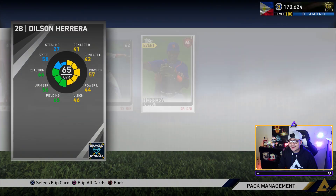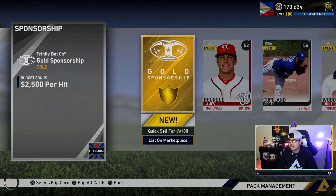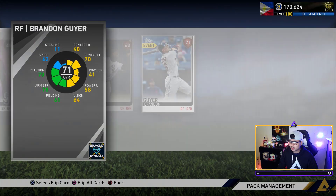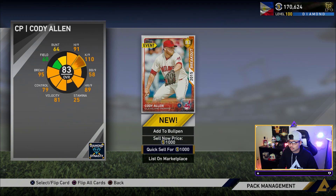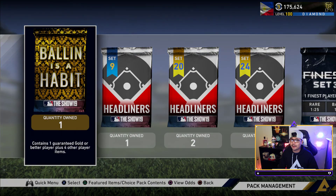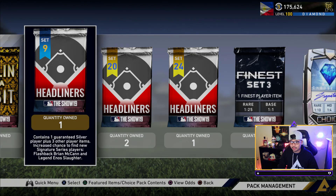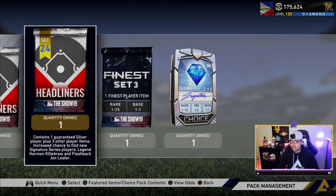We're going through the standard packs pretty quickly because they're not that great. If you've seen my recent streams, we've been opening up bundles of headliners — one night in 30 minutes we pulled 40 diamonds! Go check out my Twitch streams, they are fun to watch. We get a Cody Allen on this one — we might need that for Honus. Let's do the 30-player pack and get that out of the way.